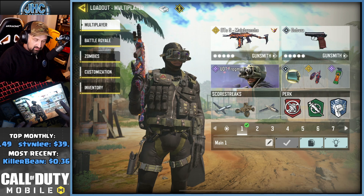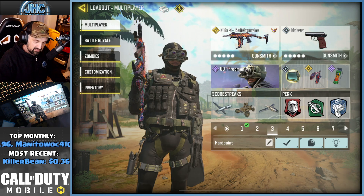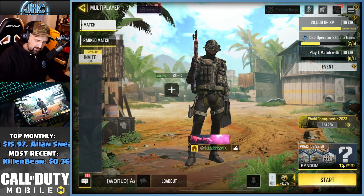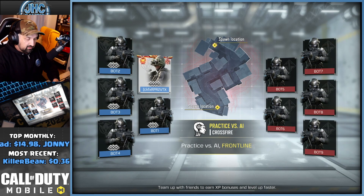I have two loadouts to show you — one with Lightweight and one with Dauntless. I'm using a concussion grenade for the movement reduction debuff and a Molotov for the fire damage. You're going to see the perk activate. I'm going into practice versus AI, spawning and throwing grenades to show you the difference.